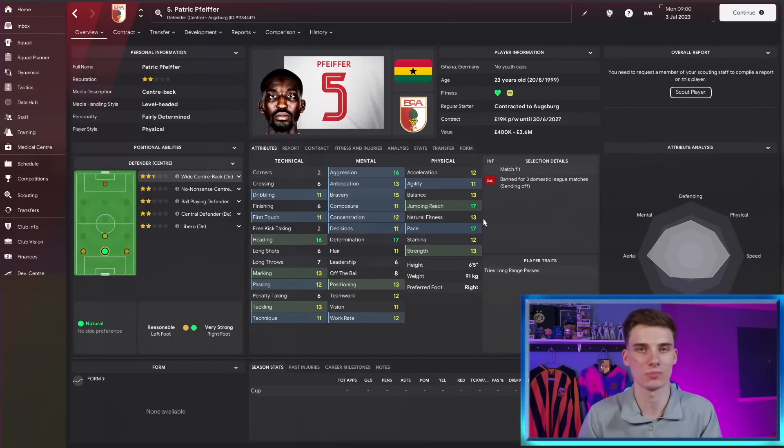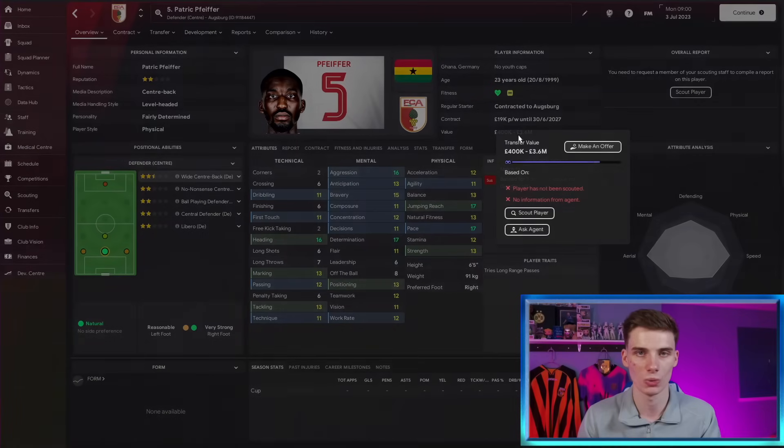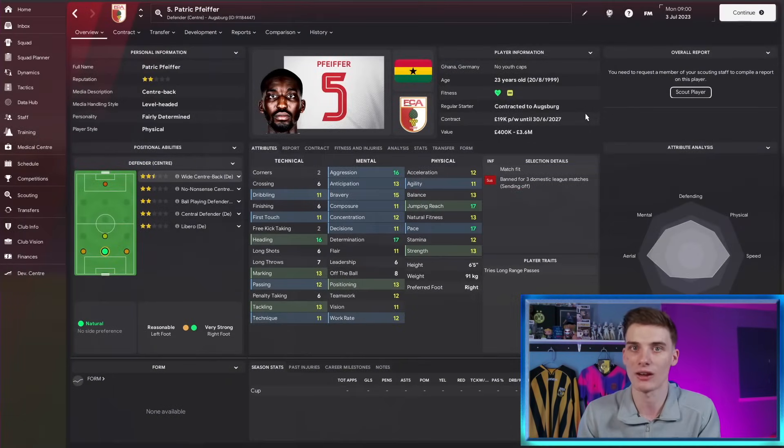Do I think he's good enough to play for Real Madrid, Barcelona, Bayern Munich? Not necessarily. But if you're a relegation team in the Prem or a mid-table Premier League team, Patrick Pfeiffer could be a fantastic pickup, especially when you consider he's only going to cost you two or three million, depending on how he does at Augsburg.